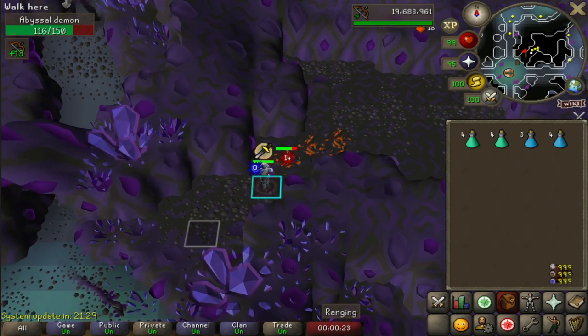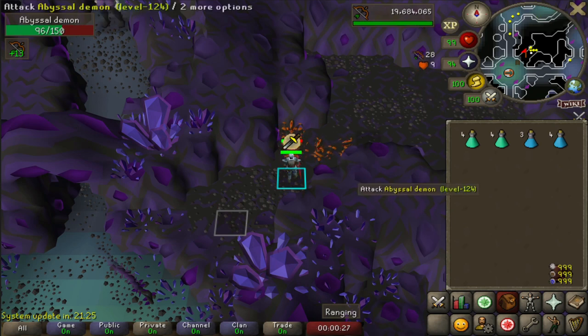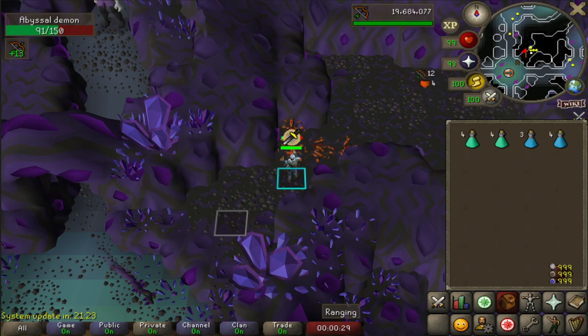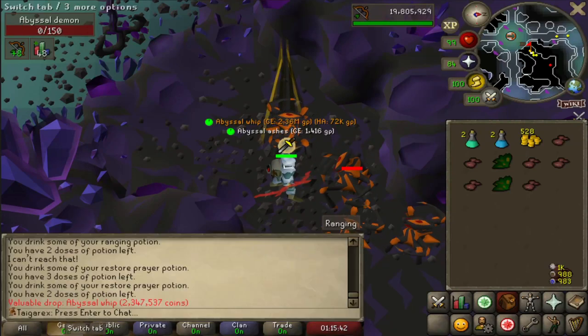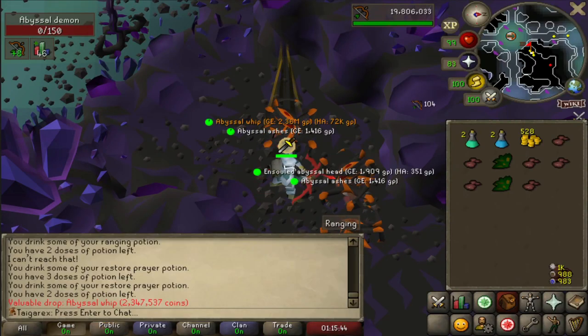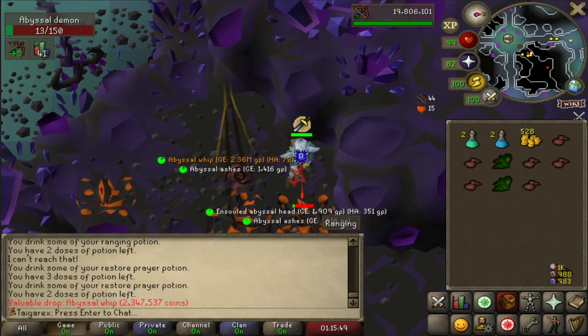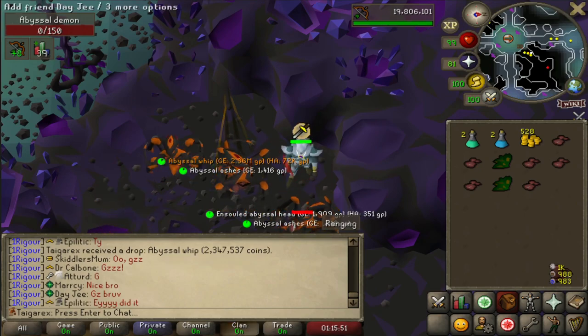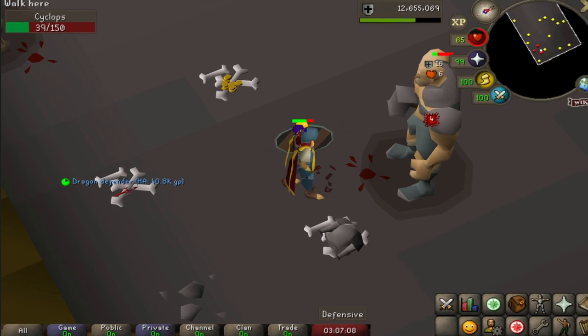And hope for the best. We've got a system update in 21 minutes, so hopefully Moonlight comes back up real soon after that. Hey, we got the abyssal whip guys! So straight after the update, abyssal whip there is 2.3 mil. We're gonna say what's up to the clan - I did say that we're gonna get it tonight. And there it is ladies and gentlemen, the dragon defender. I think we went over double the drop rate, but that's fine.